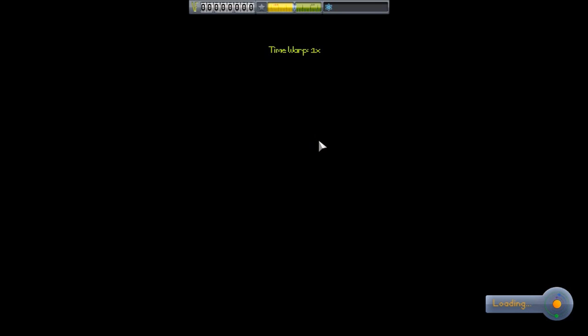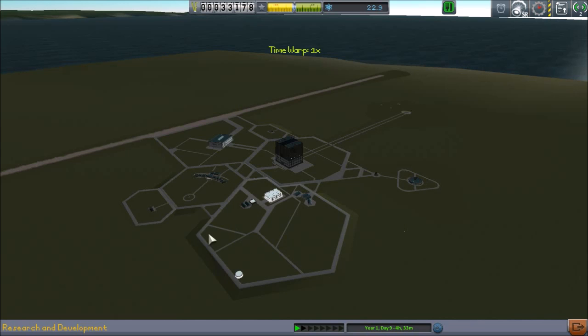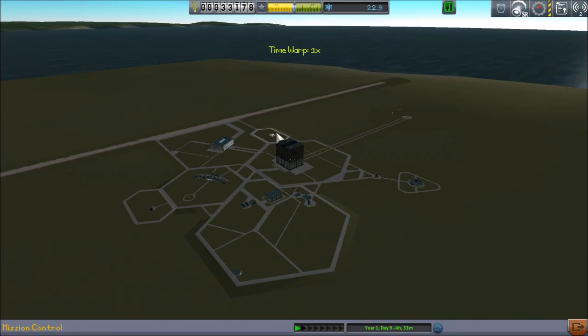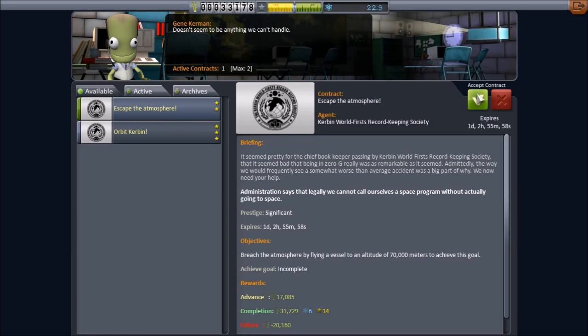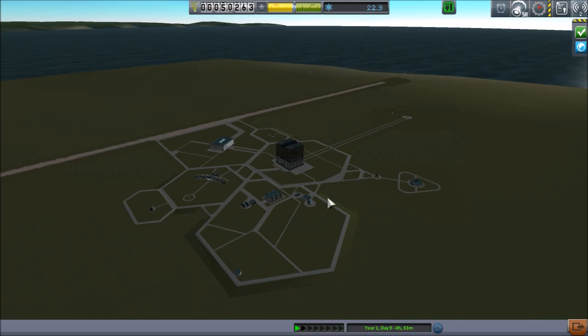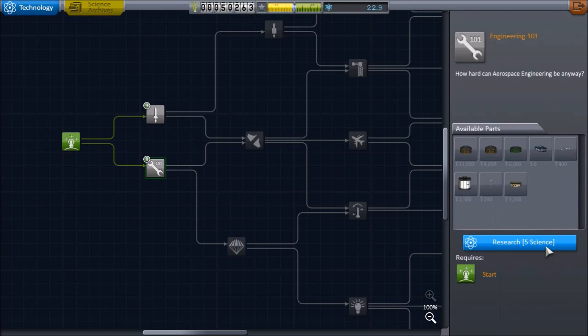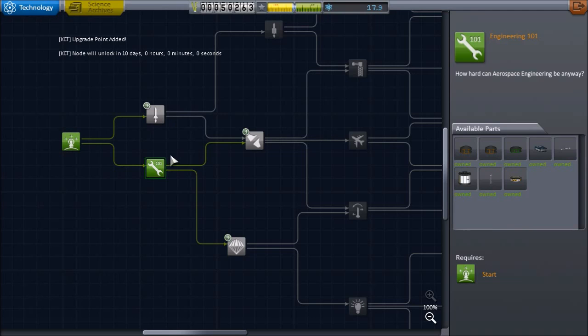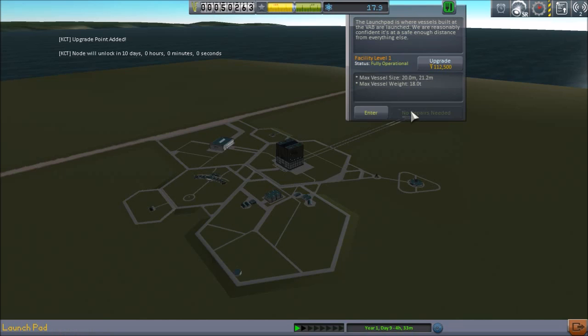We've got the sounding rockets we're coming from. We've also got the Tarsier Space Technology mod — it adds a lot of extra experiments. I always liked it just because of the telescopes. Let's see — I don't think these actually run out. That didn't count as a launch. We're going to unlock this because it's going to give us our antenna, and that's going to take about 10 days. It's going to be a while before we'll be able to upgrade any of these, but we don't need to upgrade them straight away anyway.